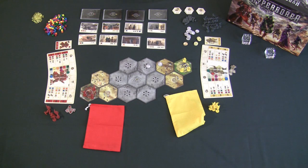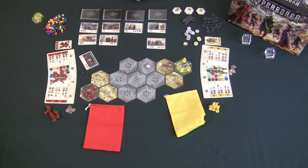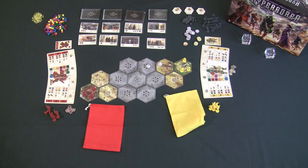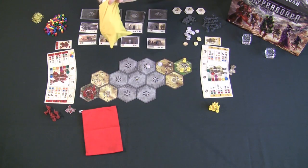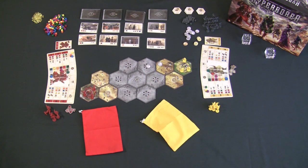There are always eight revealed technologies available. When a player purchases one, it's immediately replaced with a new draw — and every newly revealed technology also comes with its own corruption token. Be careful not to evolve faster than you can manage your civilization's corruption, or you'll end up with turns where you can't do anything due to a full hand of gray cubes. After setup, each player draws three starting cubes randomly from their bag to begin play.